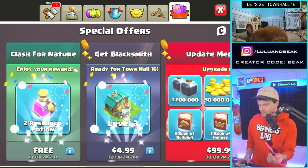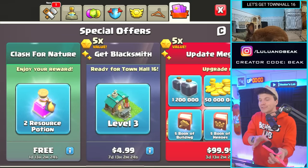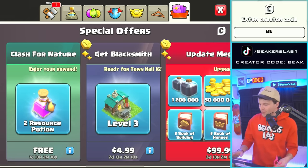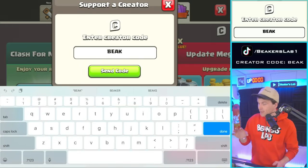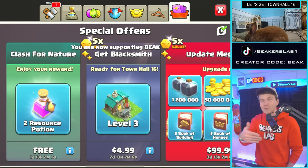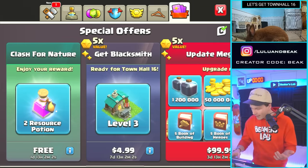Wait - I thought that said free on the blacksmith thing. Okay, before we do anything, let's get code Beacon - we got to get that. If you guys get anything in the shop including this update stuff, use somebody's code, it helps a ton. Ours is Beak. Wait, we're actually rushing technically if we go right now because we don't have the blacksmith. What else do we not have?